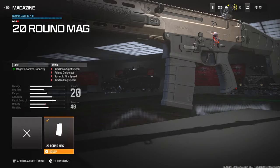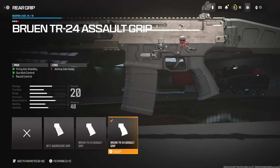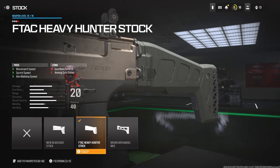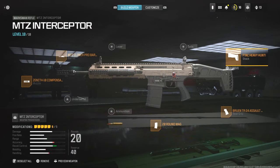On the magazine I'm using the 20-round mag — standard is 10. On the rear grip I'm using the Ruin TR24 Assault Grip for firing aim stability, gun kick control, and recoil control. On the stock I'm using the F-Tac Heavy Hunter Stock for movement speed and sprint speed, which is really really good.